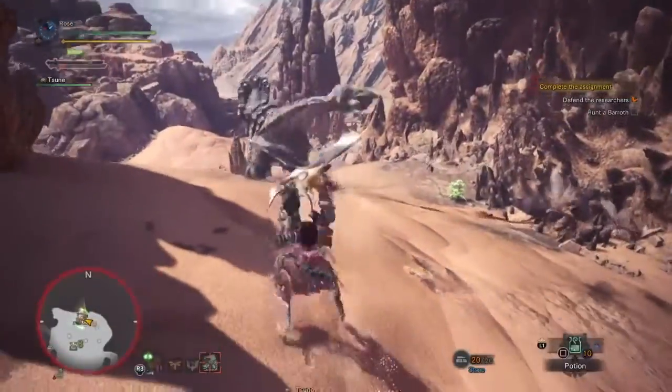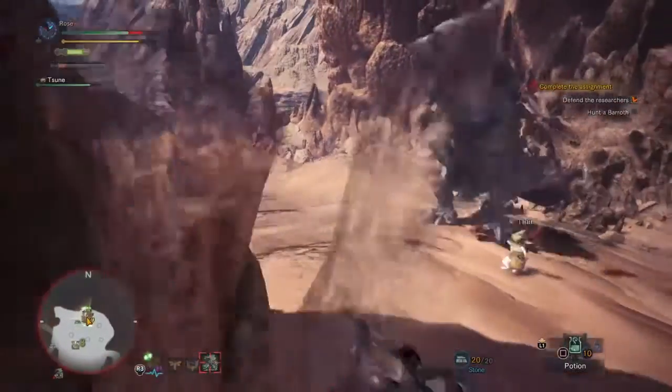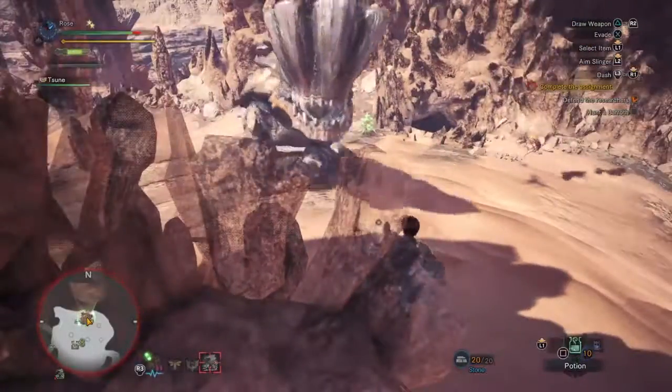The Barrowth can also slam its tail straight down — roll to one side to avoid this move. The Barrowth also has a hip check, where it throws its weight to one side. This move is used by many monsters in Monster Hunter, so learn how to dodge this.